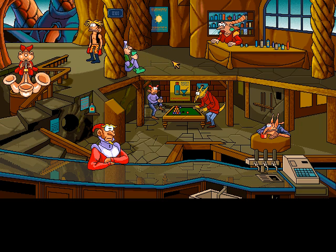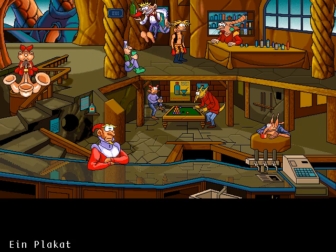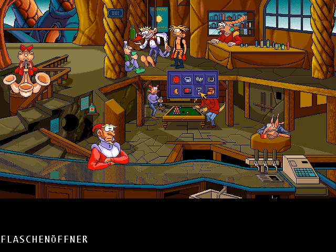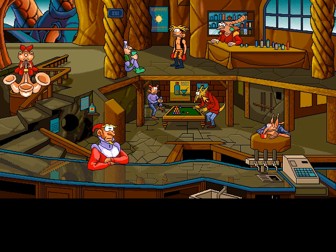So we have to find another way. And now quickly reach into the pockets of the barkeeper — and now we have a bottle opener. I'm not sure why we'd use a bottle opener, but this is an adventure game, so you're supposed to pick up things and then use them in some completely other place. That's how adventure games work.